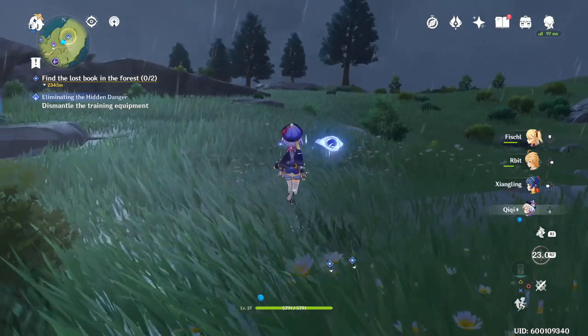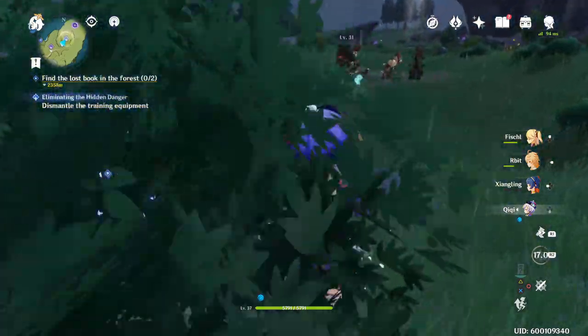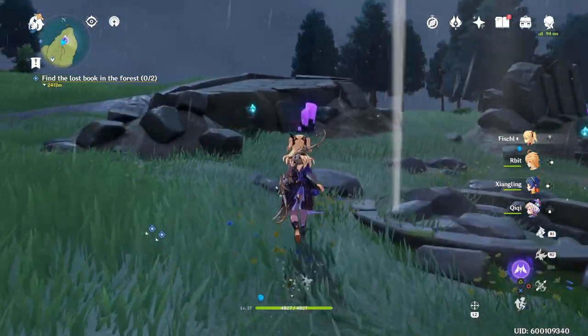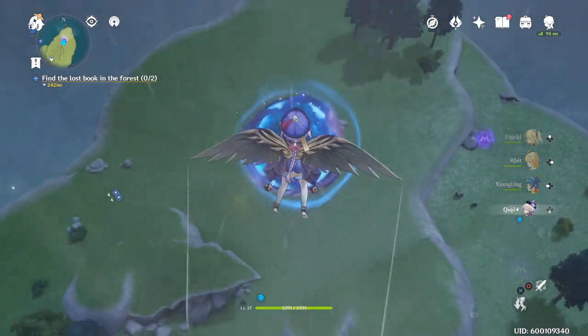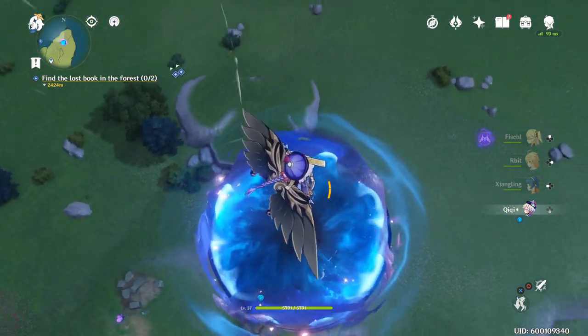Moving on, rank 20 also unlocks the Spiral Abyss activity. To get to the Spiral Abyss you're going to need to find it first. In the bottom right area of Mondstadt on the coast of Cape Oath you will find an ominous looking portal in the sky. To get to it you have to unlock a big wind current, and to do that you just have to guide three blue wisps back to their statues. Remember to use elemental sight to see the direction of where they started off — they are in the nearby area. Once you do this you're going to fly up the wind current and land in the portal.